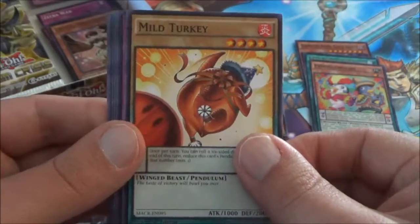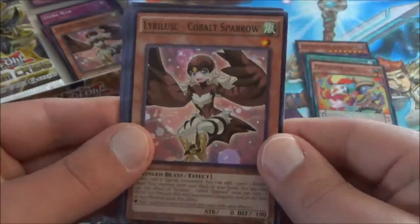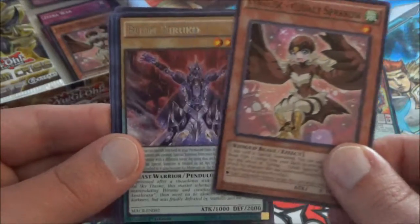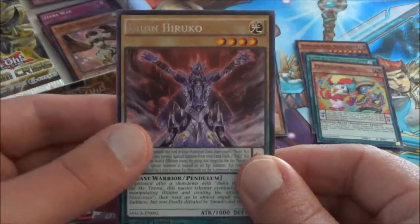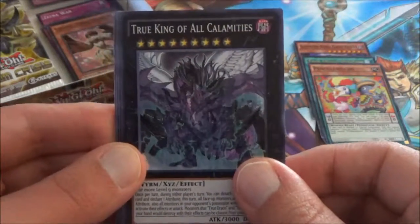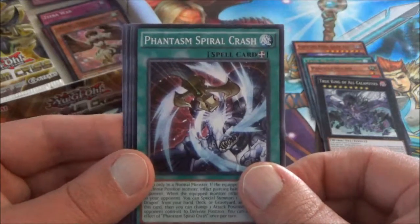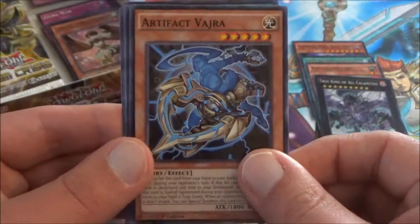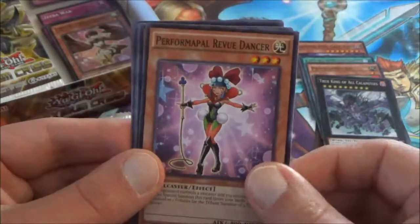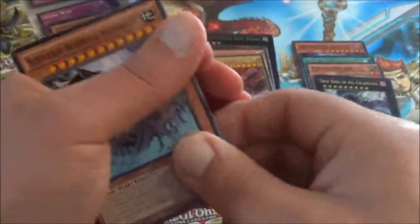We have a Mild Turkey to start things off — one of the two food-related cards in the set. Dino Mist Howling. There's a Cobalt Sparrow. The rare is a Bujin Hiruko — I think this is supposed to look like Sagittarius from Yu-Gi-Oh GX. And we have a True King of All Calamities. This is a very good super rare for the True King deck. Phantasm Spiral Crash. There's another Vajra. Another Review Dancer. And finally a Sub-Terror Behemoth Spellogeist.